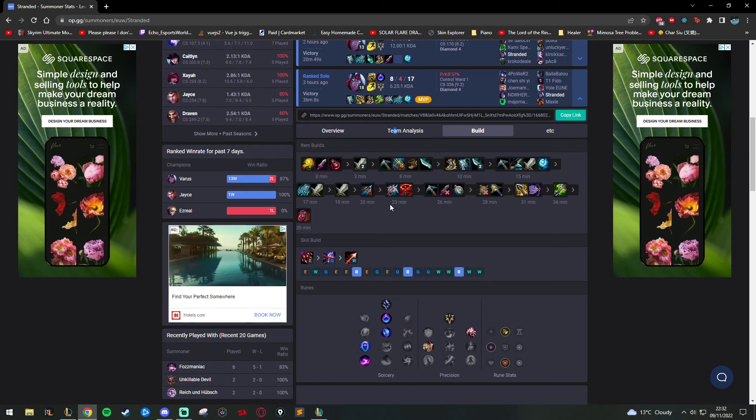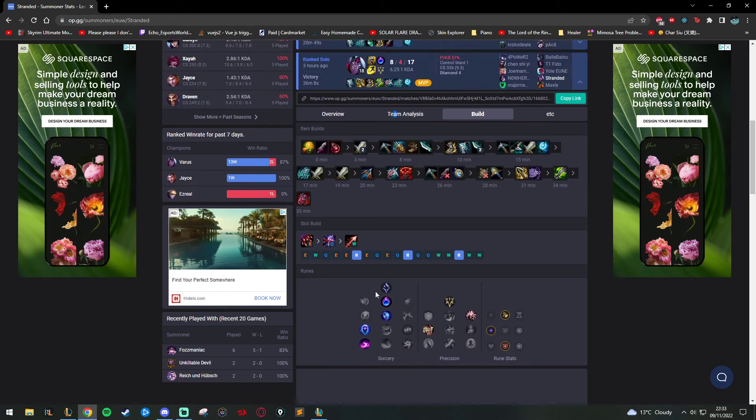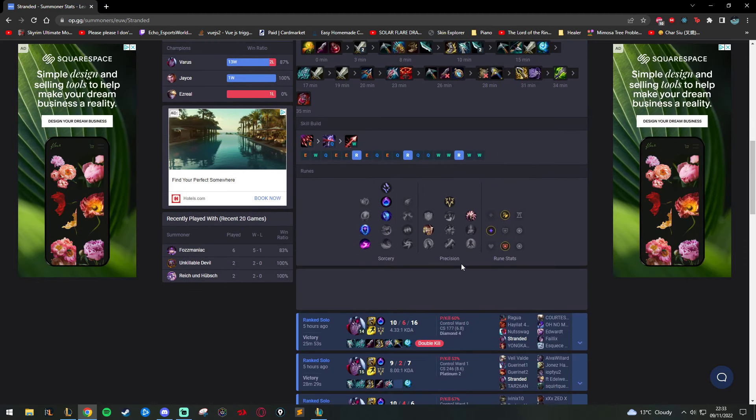You get Berserker Greaves, then Blade of the Ruined King — that's your core two items: Galeforce and Blade. After that you go Lord Dominik's and then Infinity Edge, picking up a Stopwatch along the way. The last item is completely situational. For skill order, this is one you'll find weird — I actually max E. And I take these runes with Comet. I take Scorch — I know, I hate Scorch in competitive.